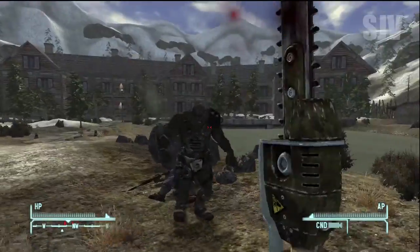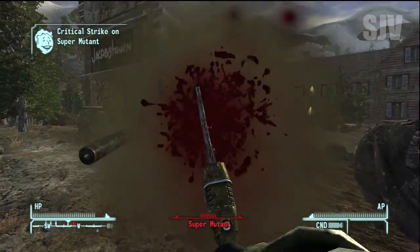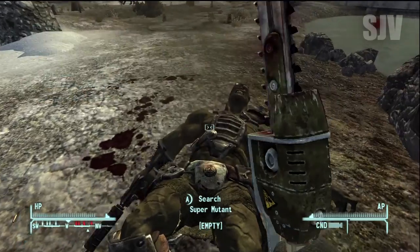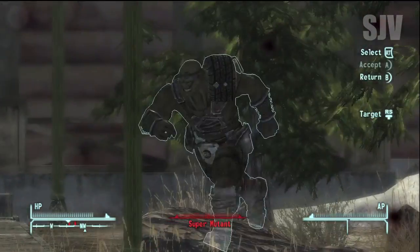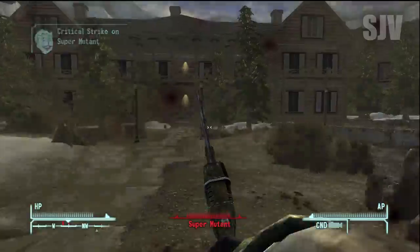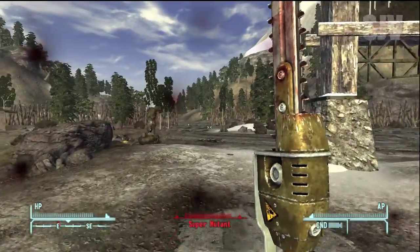The only problem with killing Lily with the rifle is that the other super mutants start picking up her gun, which is kind of annoying. It's a sort of machine gun — an assault carbine in the game, also known as an M4 in real life. I mentioned this in a video about a month ago and got a flood of comments about the name, but I'm just calling it what the game calls it: the assault carbine.